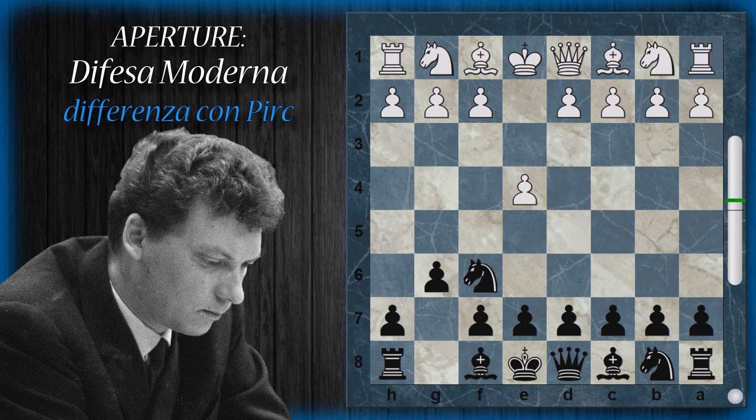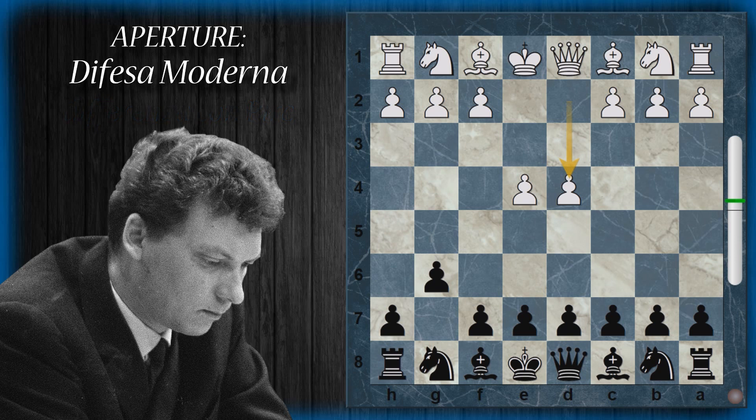A differenza della Pirc, il nero qui di solito evita di giocare cavallo f6. In varie varianti che possono scaturire da queste prime mosse della moderna, il nero può rientrare nella Pirc giocando cavallo f6, però di solito si evita questo, proprio per lasciare all'alfiere fianchettato in g7 il massimo effetto su queste case al centro. Quindi il bianco viene lasciato libero di giocare d4 per controllare al massimo il centro con i pedoni, e il nero continua fianchettando l'alfiere, cominciando a fare pressione sul pedone d4.